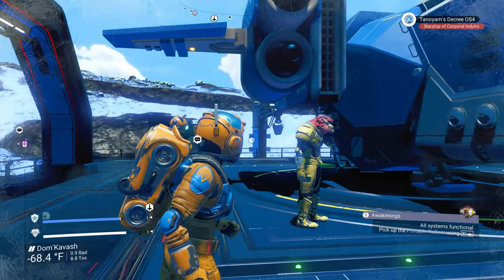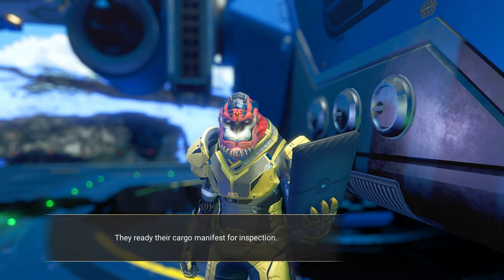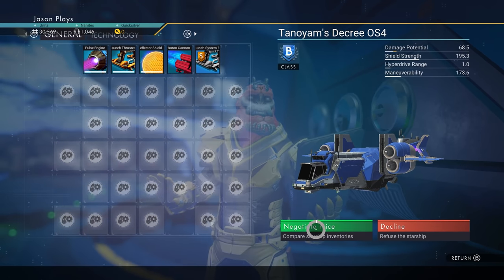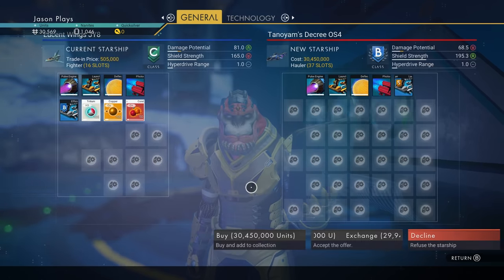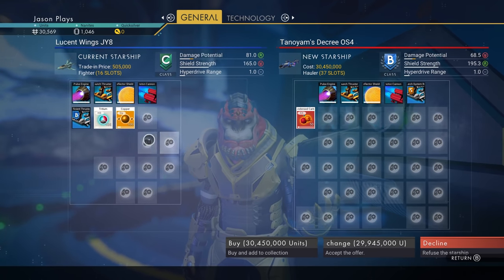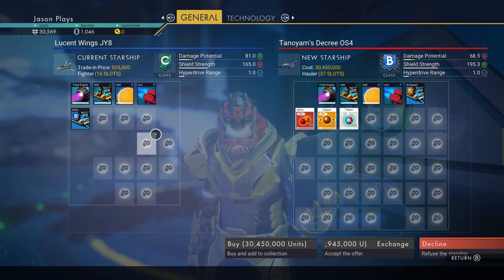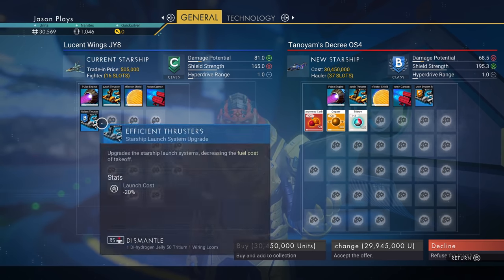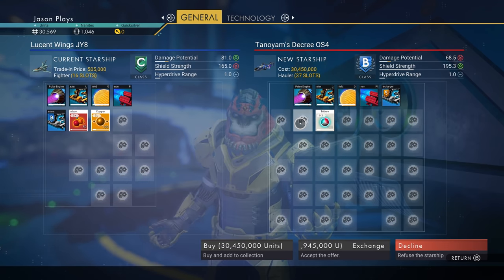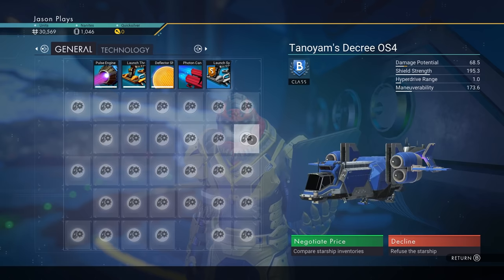I'm not gonna be able to buy this thing — there's no way. But if you talk to a pilot and make an offer on their ship, this would be a really good hauler. It's almost maxed out already and it's a B class, that's why it costs 30 million. But if you're in here, you can actually pick up and move stuff over. You can go in and destroy the technology and get the items from that technology. That's how I ended up with the condensed carbon, the copper, and the tritium. I haven't left the atmosphere — I just broke down some parts in the old broken starter ship.